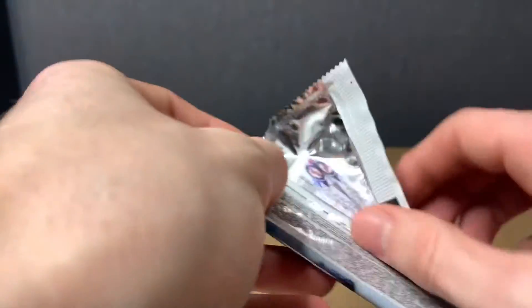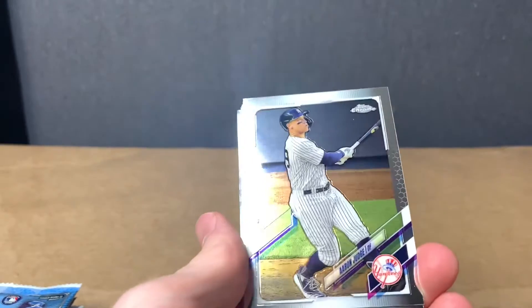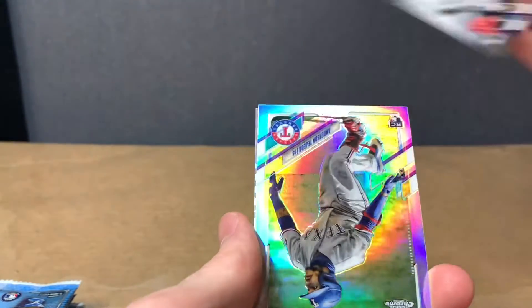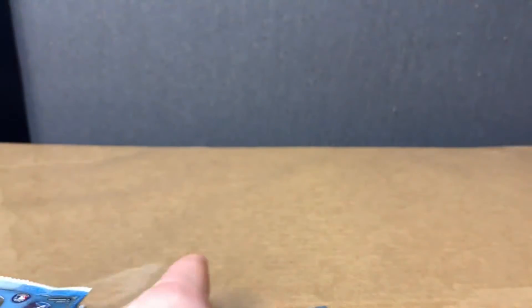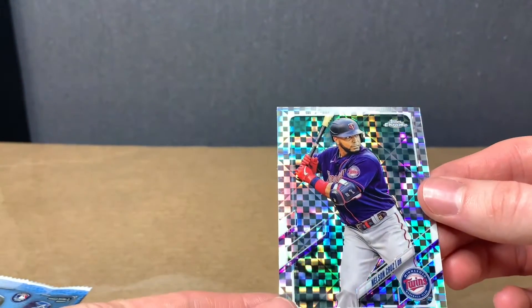I believe we're halfway through here. We got Aaron Judge. Freddie Freeman. J.D. Martinez. Anderson — that looks pretty sweet. And then for the parallel, we got Nelson Cruz.